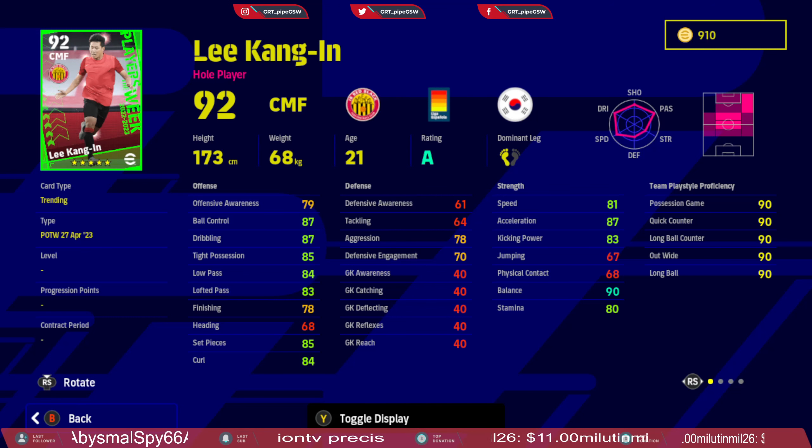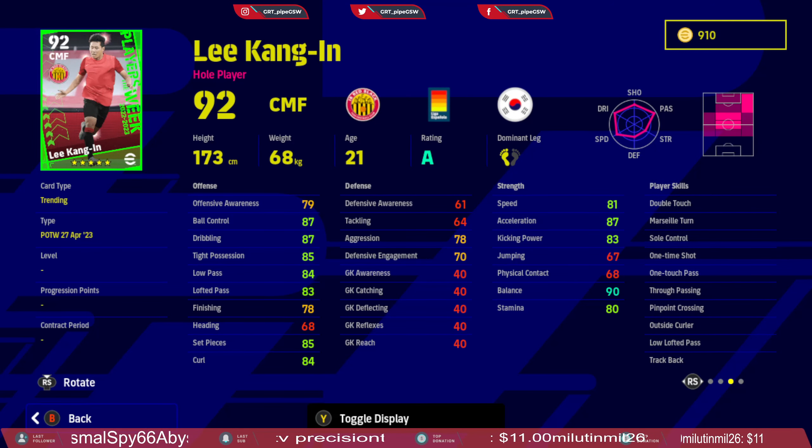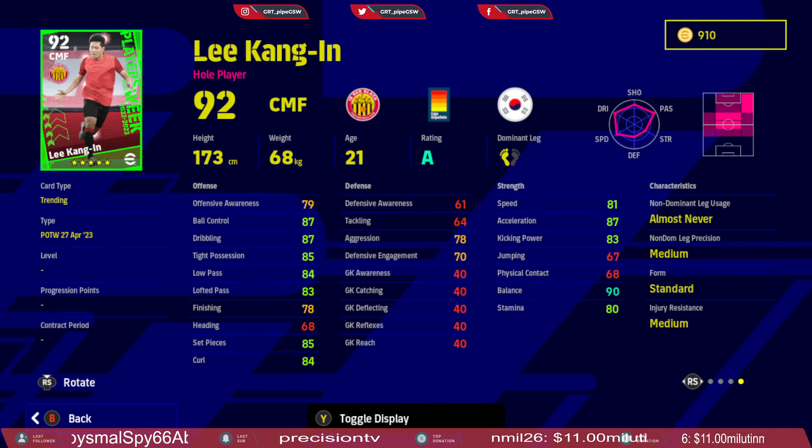With kicking power, balance, stamina, and everything, he is going to be a beast in that position. His skill cards are: double touch, Marseille turn, sole control, first time shot, one-touch pass, through passing, pinpoint crossing, outside curl, low lofted pass, and trackback. Again, for trackback you need to use counter target so you don't deplete his stamina quickly.